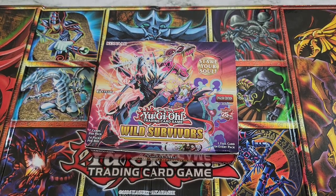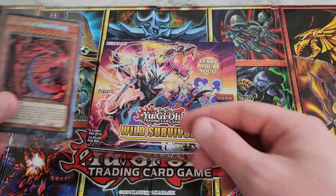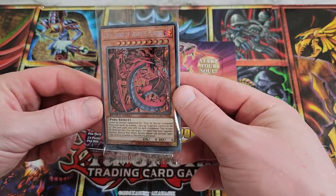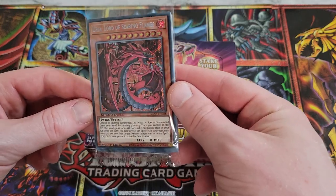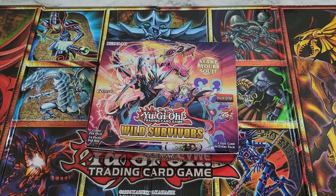Hey everyone, welcome back to the channel. Today we're going to be taking a look at the latest collector rare set, Wild Survivors. Before we get started, we do have a giveaway — it's going to be a sealed promo pack from Speed Duel GX: Duels of Shadows, so you get secret rare copies of all three Sacred Beasts plus five other secret rares. DD Crow and Super Poly are some of the options. To enter the giveaway, just be a subscriber and leave a comment below letting me know what your favorite card from this set is.